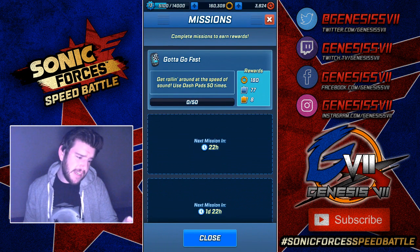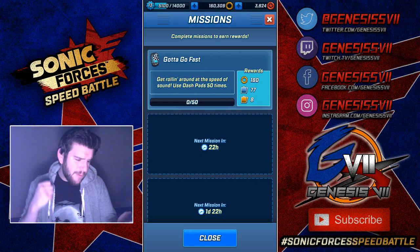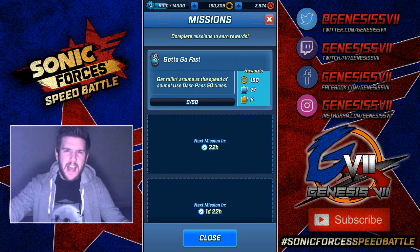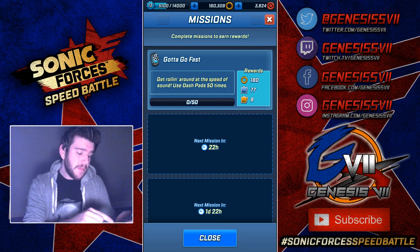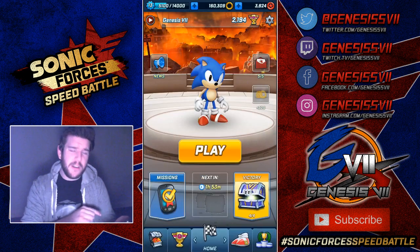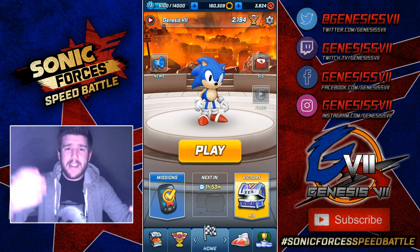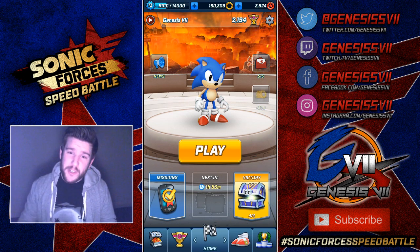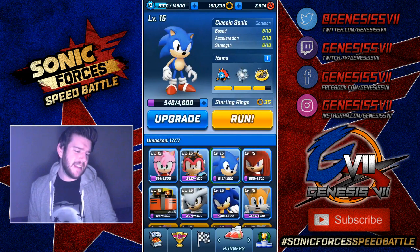We have missions and I can see that we have the 'Gotta Go Fast' mission — get rolling around at the speed of sound. Use dash pads 50 times and you'll get those rewards, which can be doubled. So we're going to have a run before the chests. I'm bringing the intensity and suspense to a whole new level. I usually get straight into the chest, but we're going to play a race first and we're going to play with Classic Sonic.